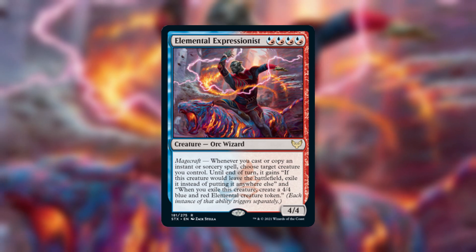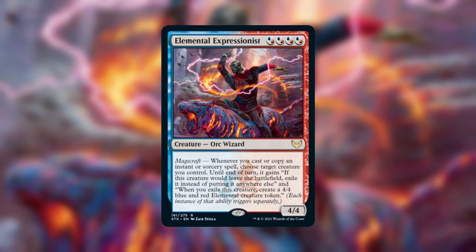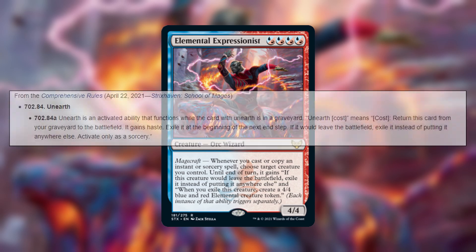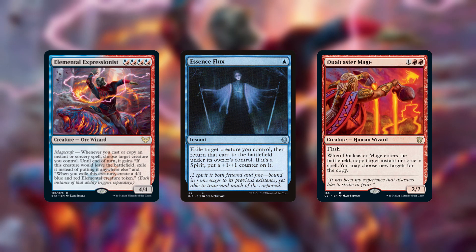The replacement effect won't actually do anything if we're exiling the creature in the first place. This works in the same way as the Unearth mechanic, which has the same wording. To take advantage of this, we're going to need Essence Flux and a Dual Caster Mage. First we cast Essence Flux on any of our creatures, and then in response we cast the Dual Caster Mage. When Dual Caster Mage ETBs, we make a copy of Essence Flux and then we target Dual Caster Mage with the copy.